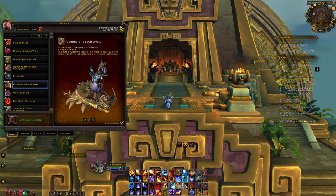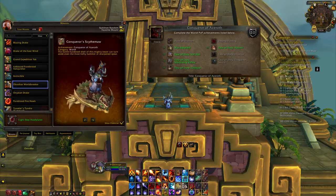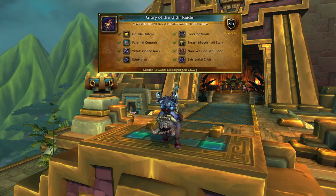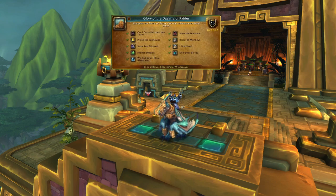Next are the achievement mounts. You get the Conqueror's Scythe Maw from completing the Conqueror of Azeroth achievement. You get the Obsidian Crow Lust from completing the Glory of the Wartorn Hero achievement. You get the Blood Gorge Krog from completing the Glory of the Uldir Raider achievement. And you get the Dazar'alor Windweaver from completing the Glory of the Dazar'alor Raider achievement.